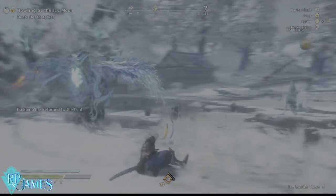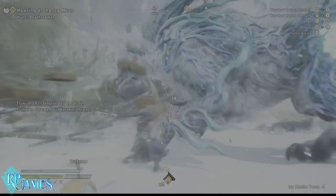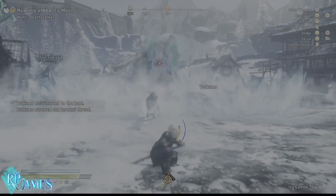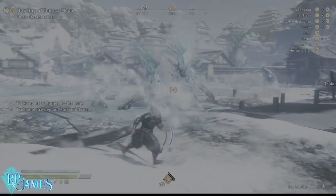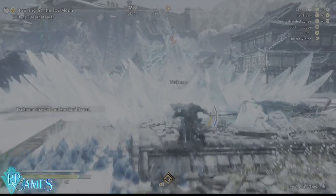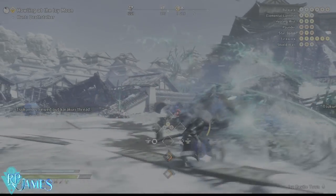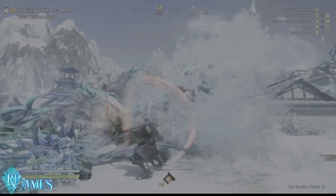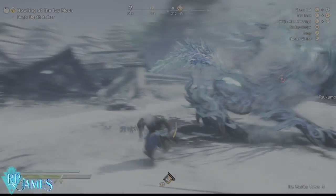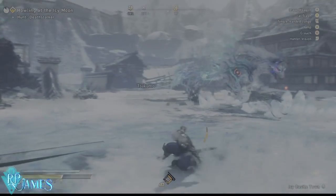Now let's talk about attacks to avoid. When he covers the area with icy mist, don't try to attack — you don't have enough time because he's always going to do a different attack immediately after. Get away from the mist and wait for him to do one of the punishable attacks instead. The second attack to watch for is when he casts ice in a wide area in front of him — just dodge to the sides or front, but do not attack here as he'll react very fast.